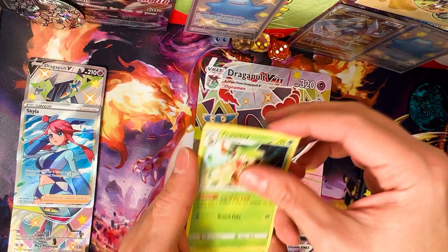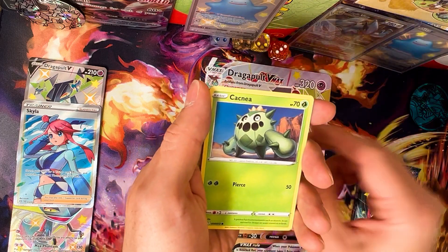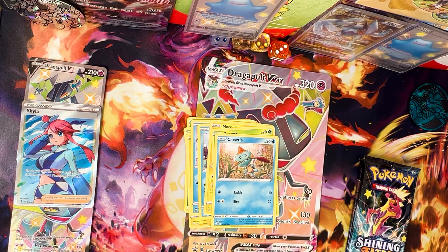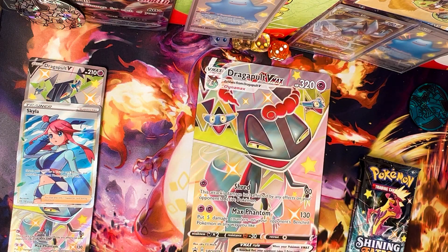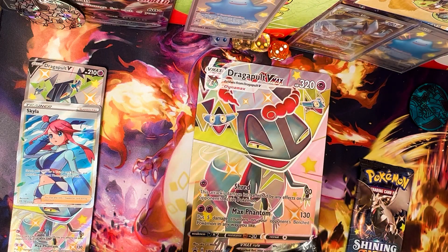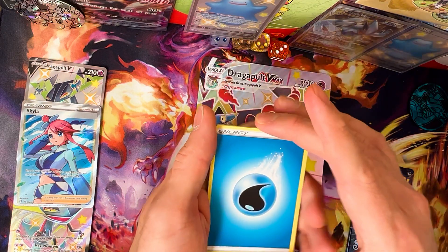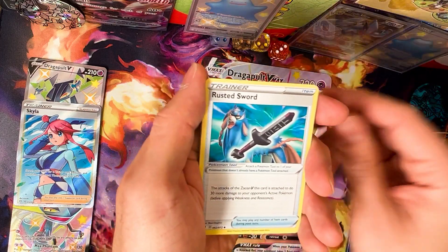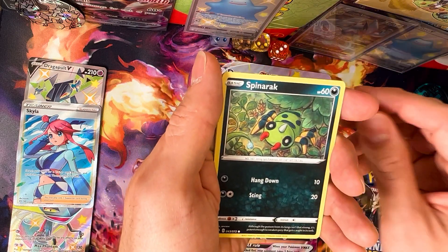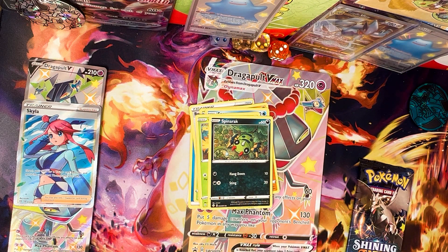Energy, Wailord, Tropius, Rowlet, Horsey, Snom, Morpeko, Cacnea, Toodle, Flaaffy as a reverse, and Boltundord. Goodness — Boltundord has been hunting me, just wants to haunt everyone and not me with those pulls.